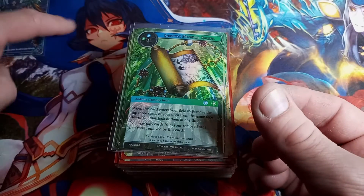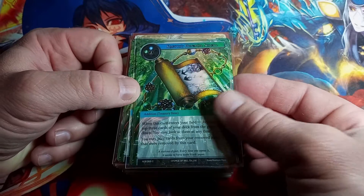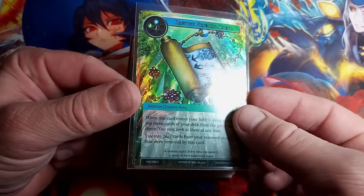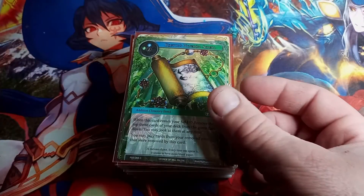Sick card, gotta say. Kagaya's Pictorial Scroll — RDE is the set, common, straight hollow, nothing too fancy.